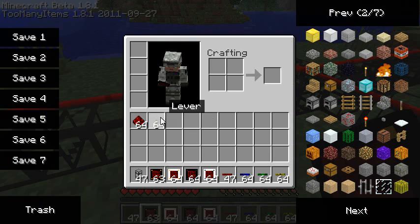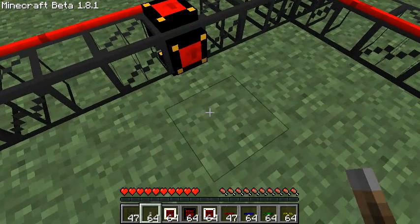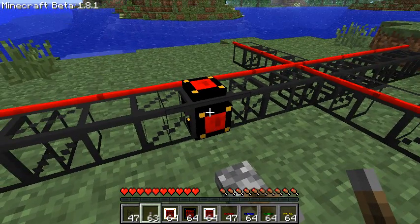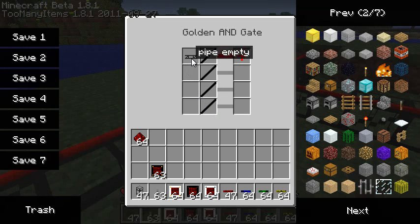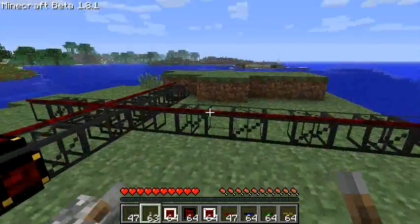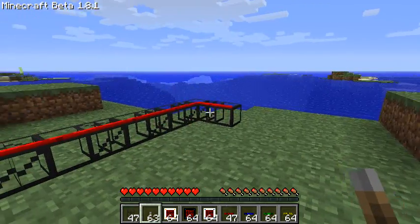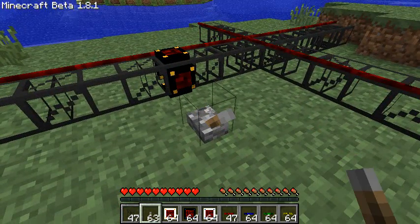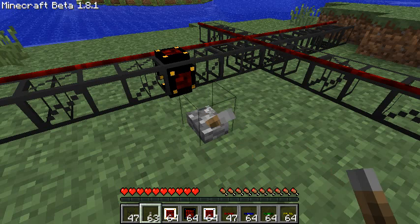If I want to convert a redstone signal into a wire signal, I need to place a redstone input next to the gate and then say: if there is a redstone signal, send the red pipe signal. Right now it's deactivated, but if I click the lever it gets activated, and then deactivated again.